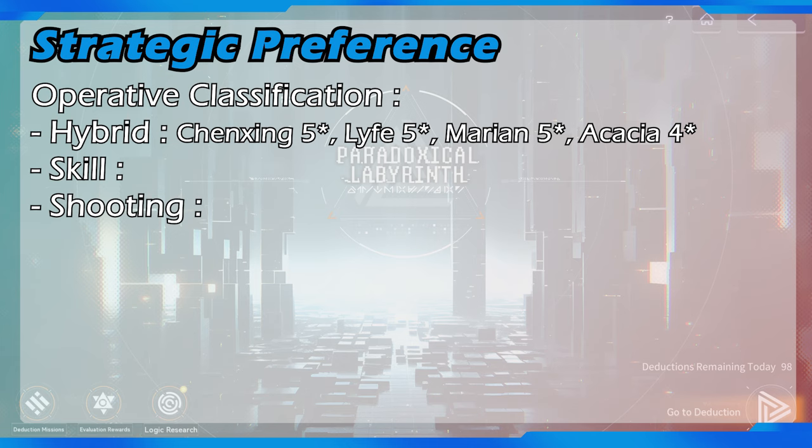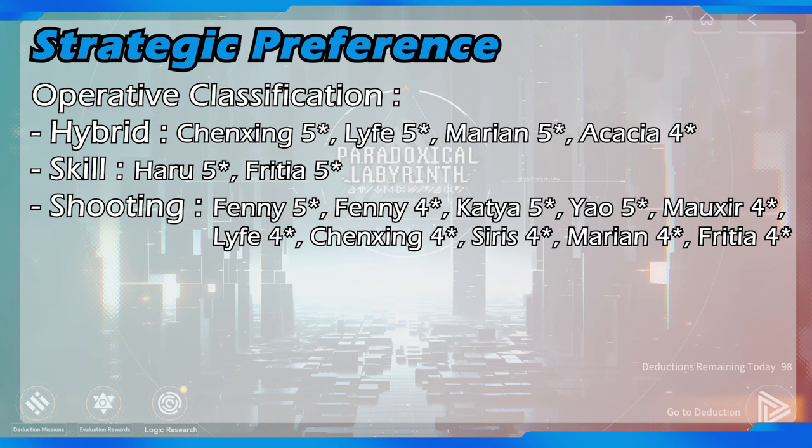For skill dependent operative, the operatives included are Haru Absconditus and Fritya Haas. Both have insanely high skill damage, especially when in their ultimate state. For the rest, they are included as shooting dependent operatives — for example, Fanny Cornet, Fanny Lionheart, Katya Klein, Yaowinter Soltis, Moxiu, Meow, and more.